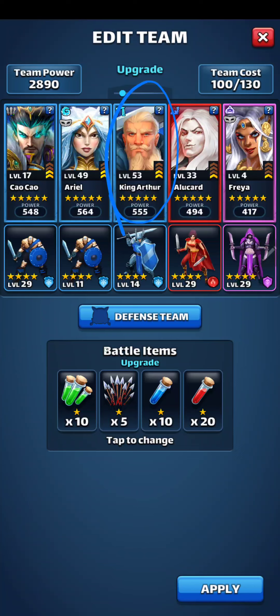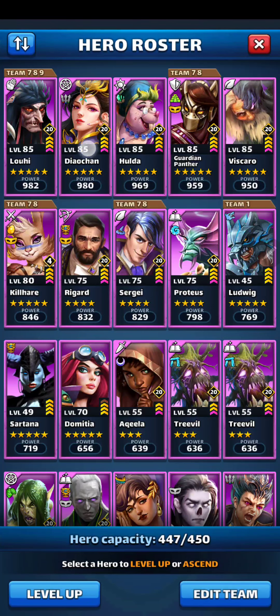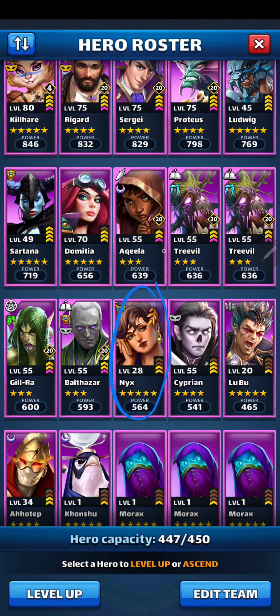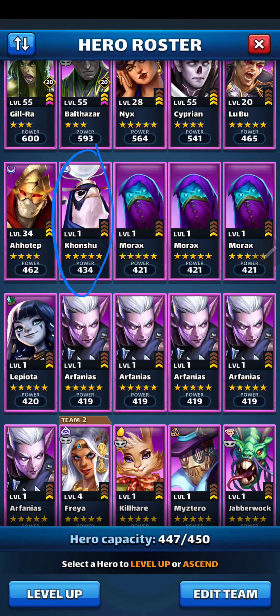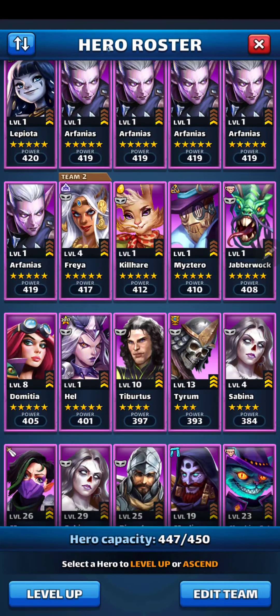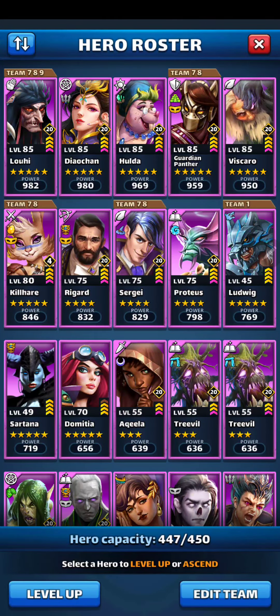So that's what I'm working on right now. Looking by element, I do have a lot of purple. There's Ludwig. The first four are really good heroes. Then I have Nyx and Lubu that I'm going to work on. Konchu, Lip Yoda, Costume Freya, my second Killhare, Costume Jabberwock, Costume Hel. I have lots of purple to work on — this game keeps giving me purples.